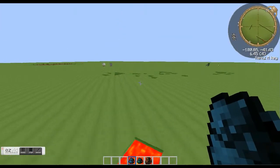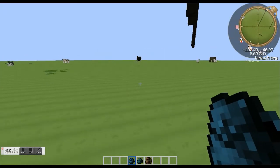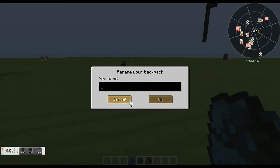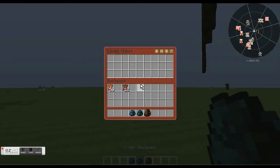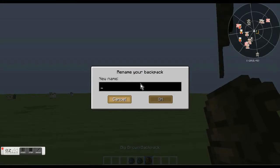One last thing in the mod: if you hold down your crouch button — I have it as Shift — and right-click, you can rename your backpack. Right here I'm going to name this one 'my ender backpack.' You can name just about anything.